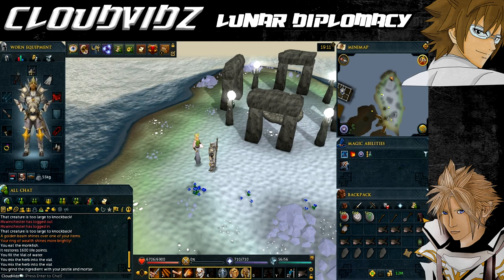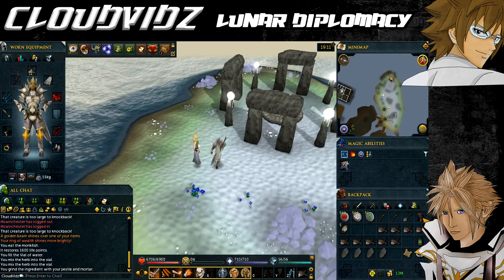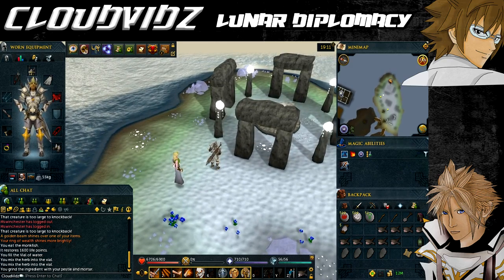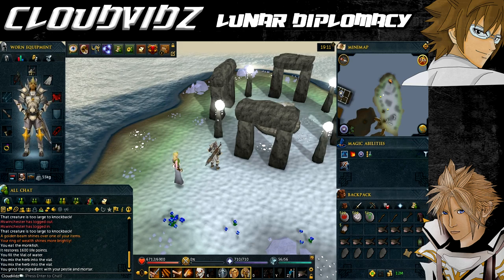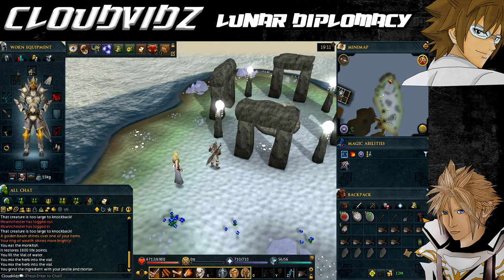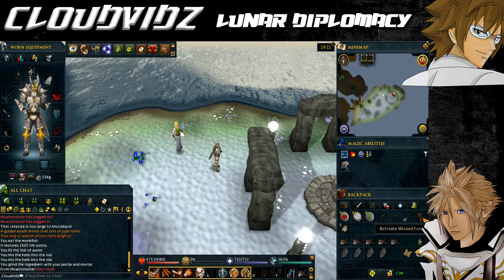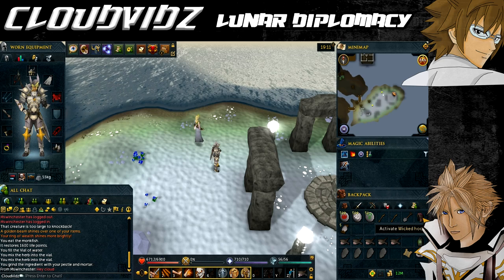To turn your Dramen Staff into a Lunar Staff you need to visit each of the four Elemental Altars in a specific order and use your Dramen Staff on each relevant altar. Once you use it on the fourth altar in the right order it will become a Lunar Staff. Do this for each Staff you intend to upgrade.